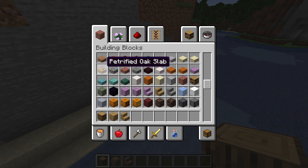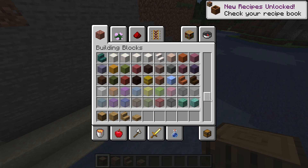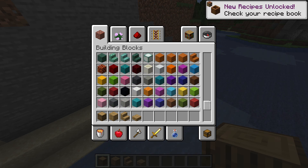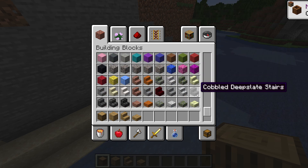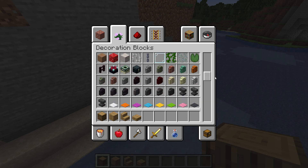What is petrified oak wood? What is that? Mojang, you have to stop adding these secret things into Minecraft — at least tell us, okay.